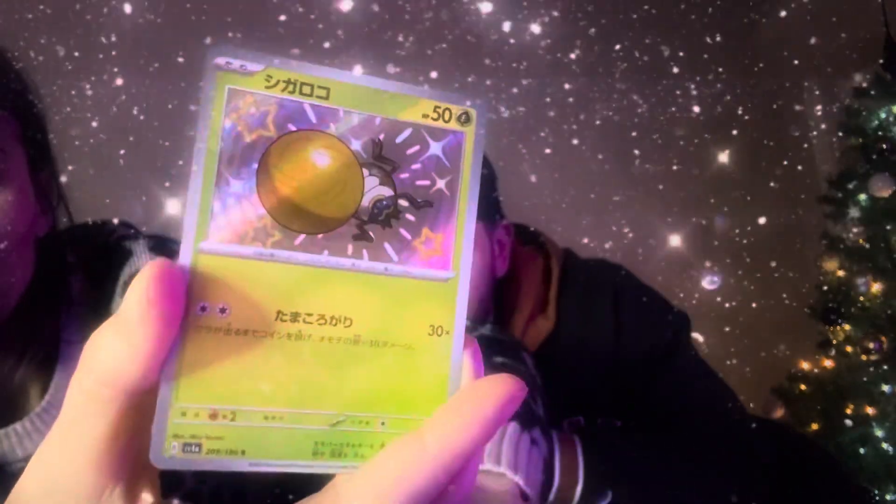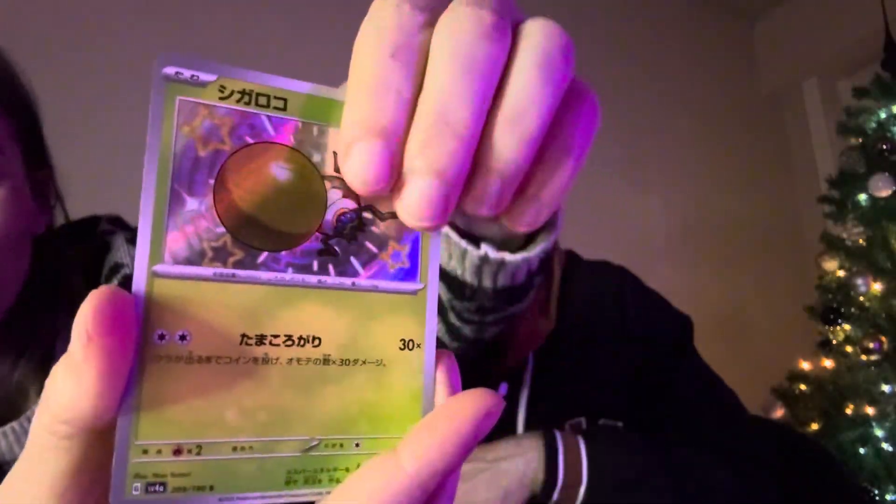That's a shiny — that's cool. And another one, nice. So we just need Fuecoco's final evolution and then we have all the Gen 9 starters' final evolution. I'm hyped for that one.